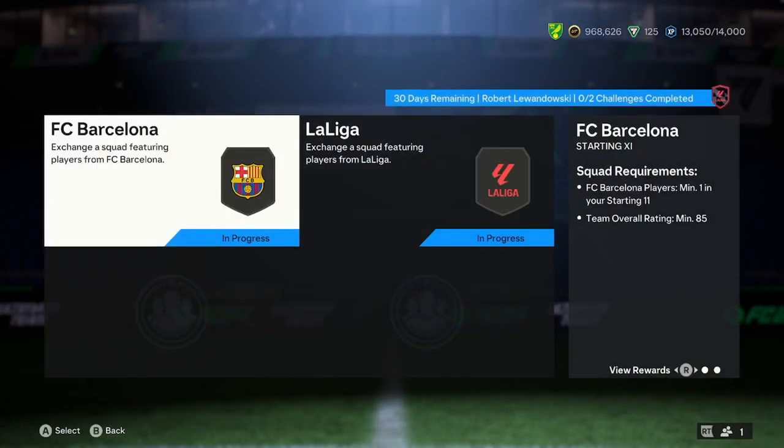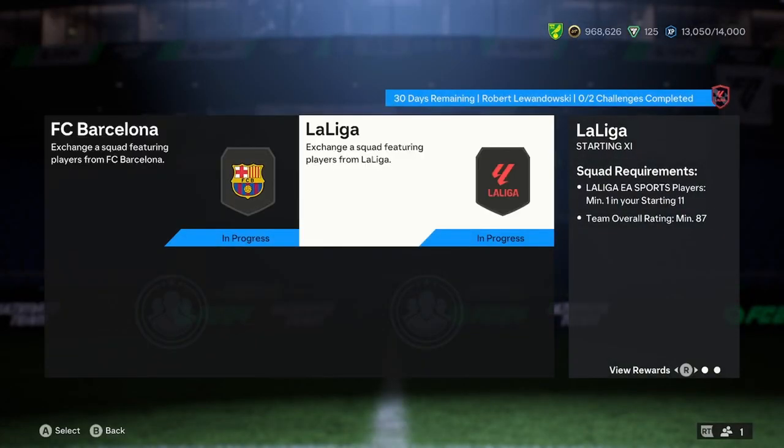Now let's have a look at the pricings. We have an 85 and an 87 squad, and it's coming in at around 150k at the moment. I'd only go ahead and complete the SBC if you're a La Liga player or have ways to link him and you need a striker. It's literally just there for people who love Robert Lewandowski and want to complete him. He's a good card and definitely usable, but there are definitely better options for 150k.